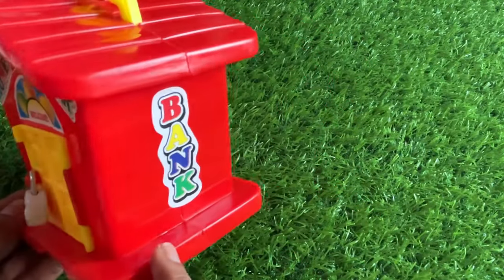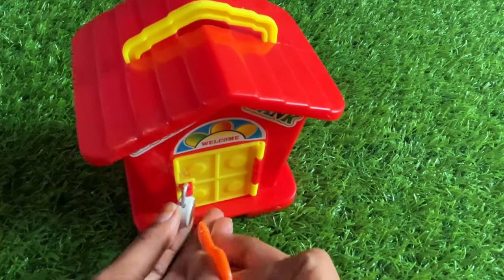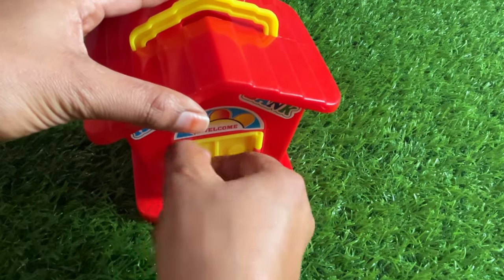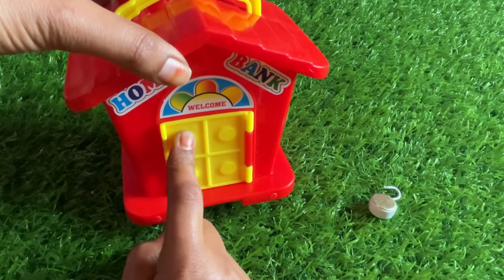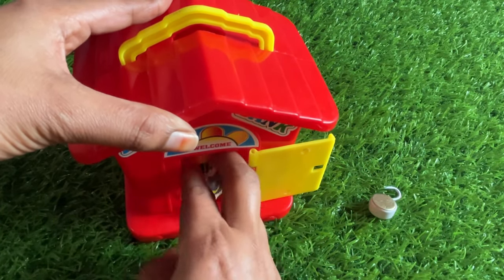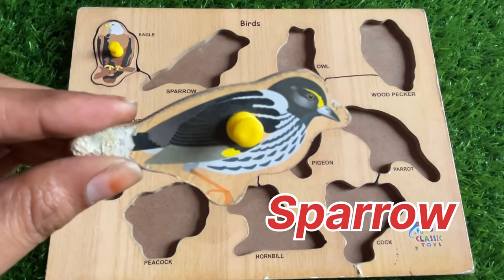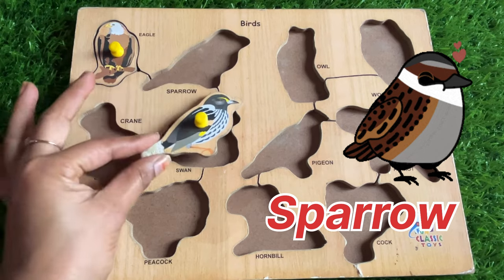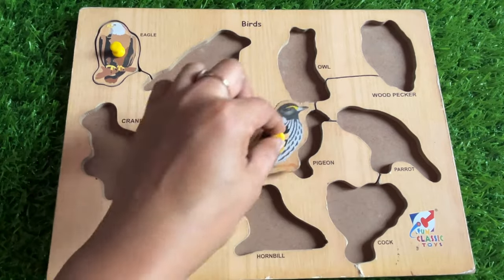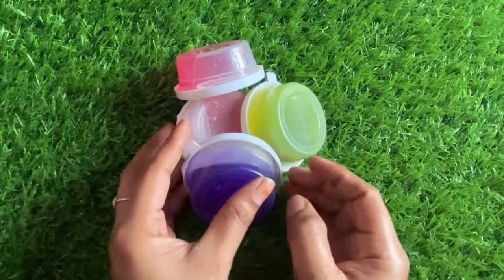We have a beautiful house in that color. It's locked — let's open it, we need a key. We have a key so let's open it! First we ring the bell and open the door — something's inside, let's check. We got it! It's a sparrow! The place is too small so let's put it right here — good job!